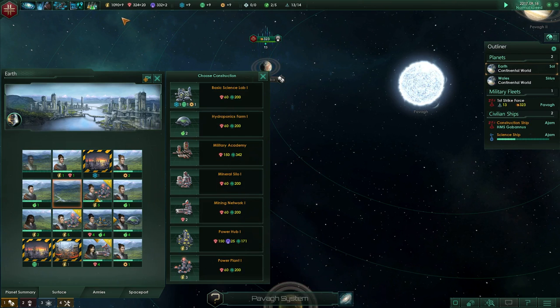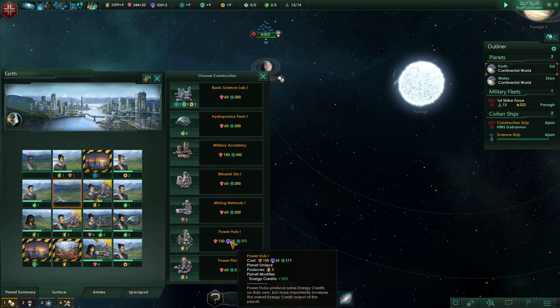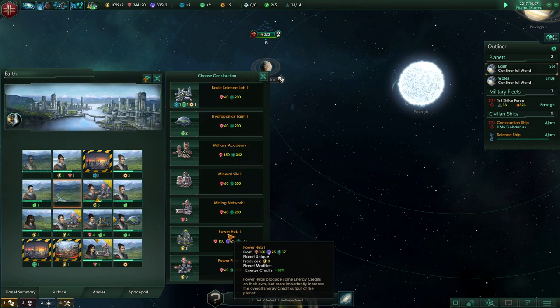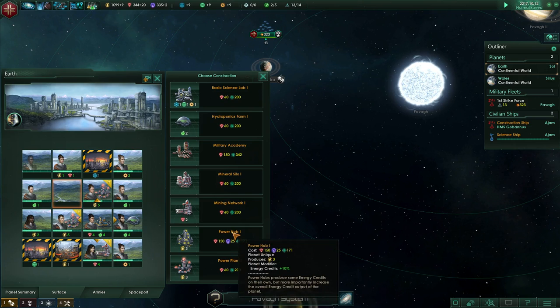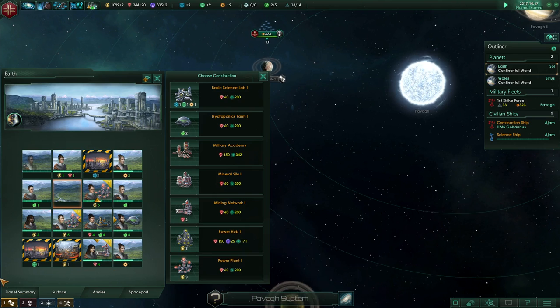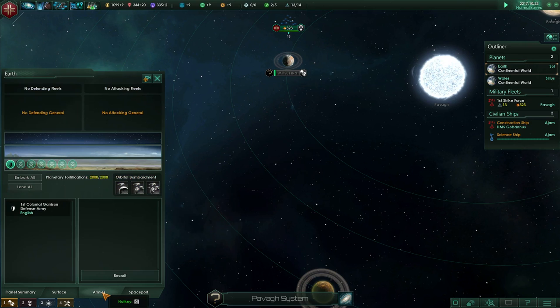Produces three power energy. Mining network produces what we want. Food I don't think is really an issue. Military academy — build speed and army damage. Power plant, power hub — planet modifier with that. That produces three, that produces three plus ten percent on our total of twelve, so be an extra one — so just be four.